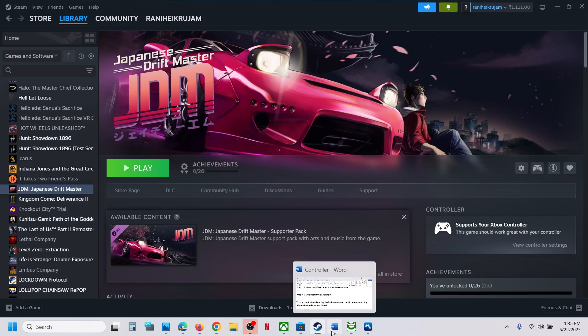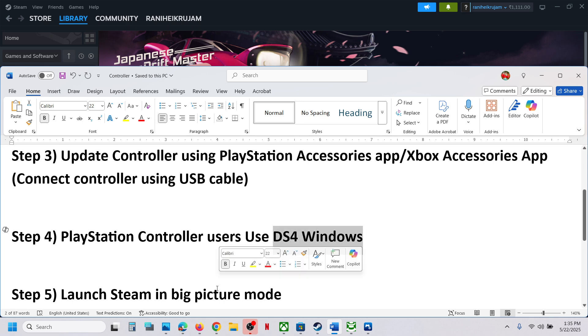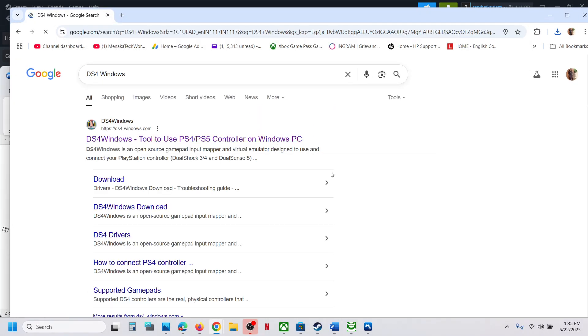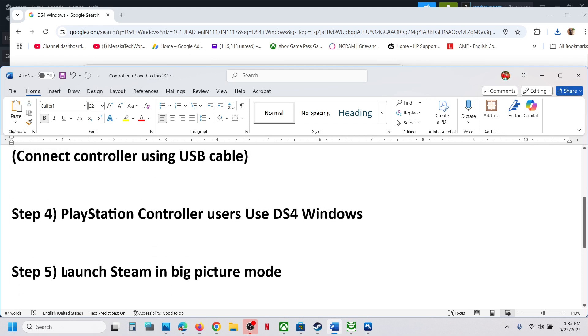If it's still not working and you have a PlayStation controller, use DS4Windows. If you don't have it installed, search in Google for DS4Windows, install it, configure your controller, and then check.